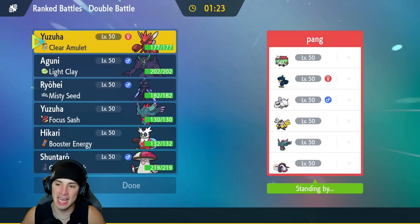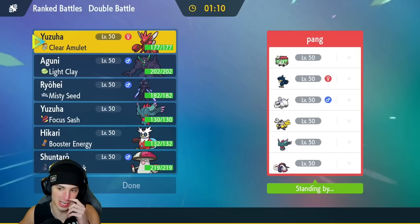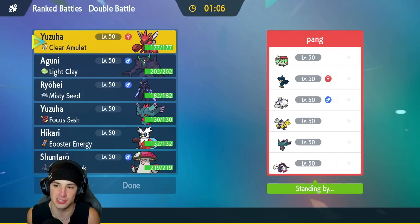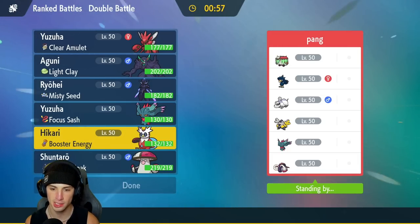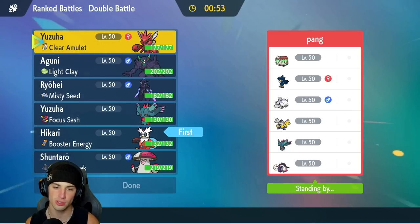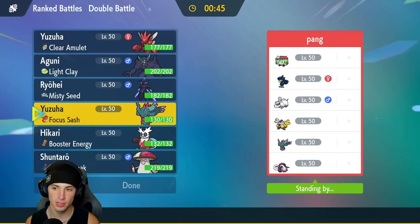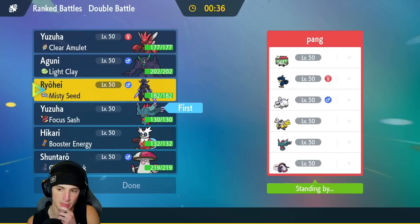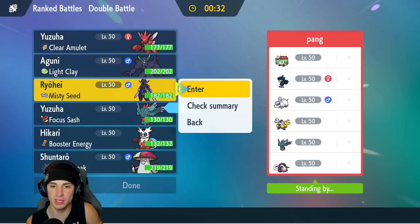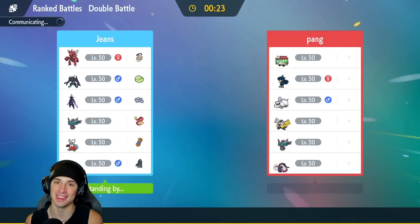Second match coming at you — we're going up against a Houndstone team without Tyranitar, which is weird. They have Brute Bonnet, Murkrow, Iron Hands, Flutter Mane, and Great Tusk. Scizor is definitely going to be great in this match. I'm debating between leading Scizor, Iron Bundle, Grimmsnarl with screens, or even Flutter Mane — ultimately I decide on Double Ghost: Ceruledge and Flutter Mane, just in case they lead a Fake Out mon.